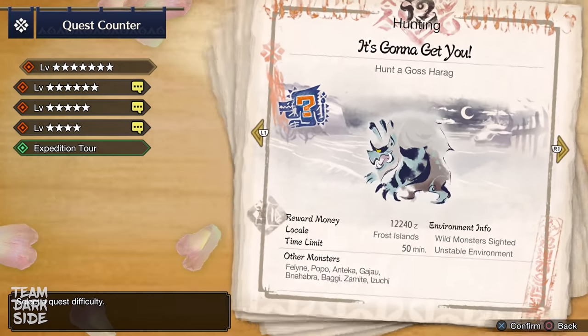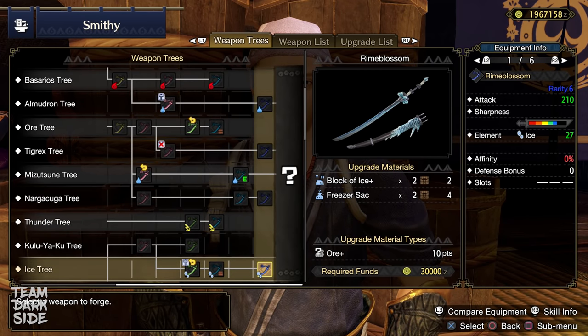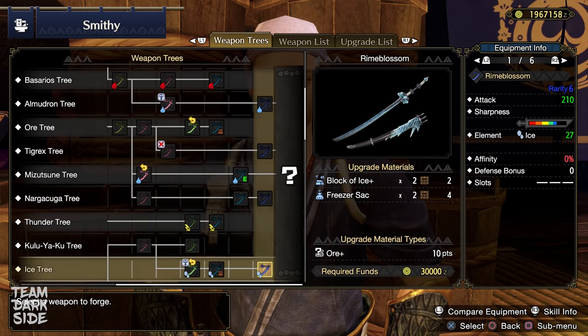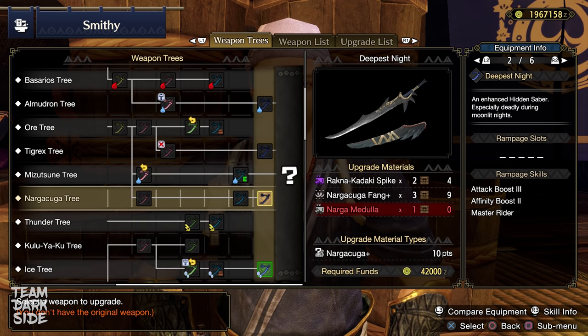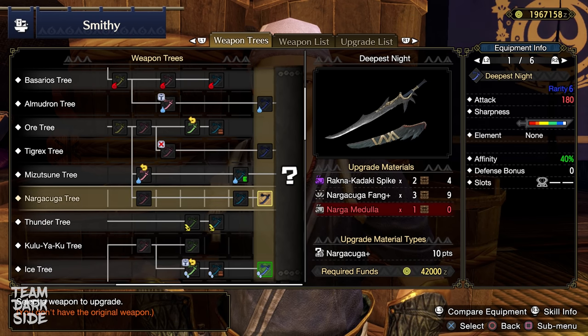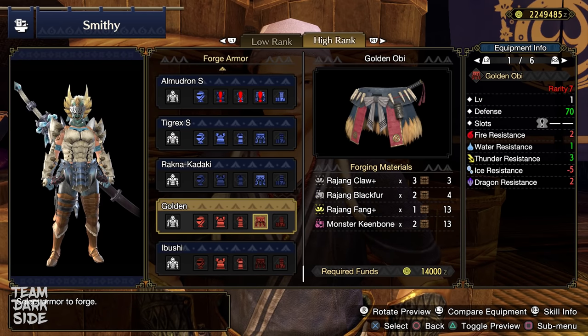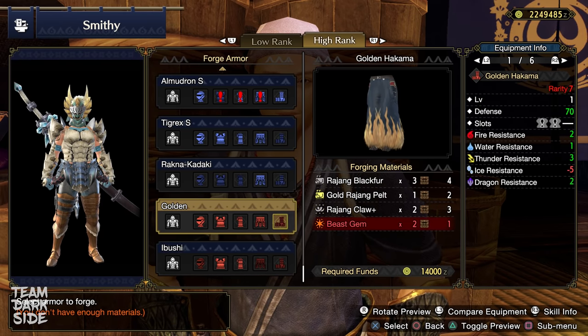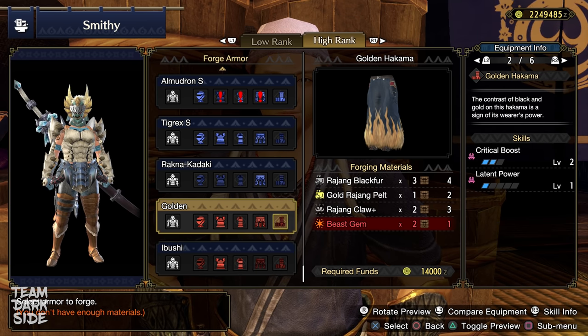The first monster I suggest you hunt is Goss Harag. By receiving 2 Ice Blocks+, you will have the chance to immediately craft the Rhyme Blossom, one of the strongest longswords for Hunter Rank 7. Later you can also farm some Nargacuga and craft his longsword, but it would be a bit more time consuming to get. The second monster you might want to hunt is Rajang. His armor legs are pretty good, granting 2 levels of Critical Boost and improving your overall defense and attack.